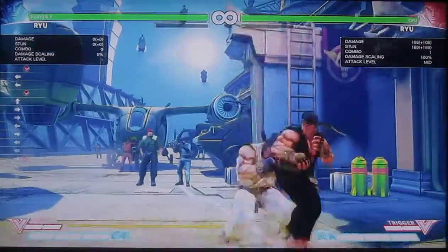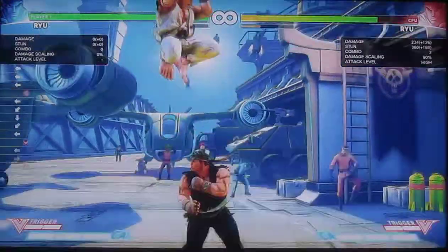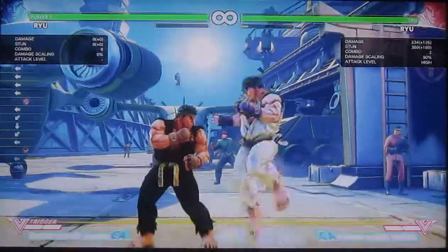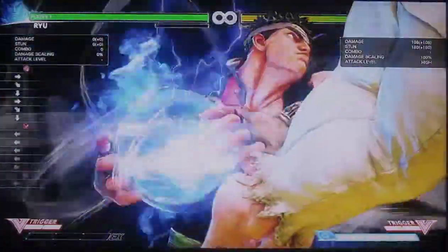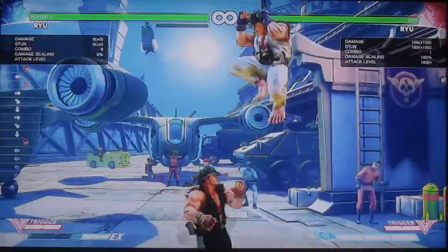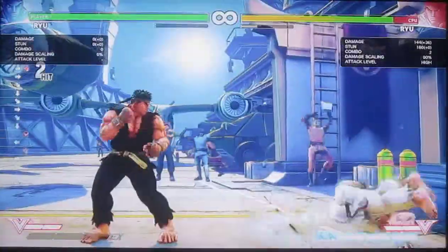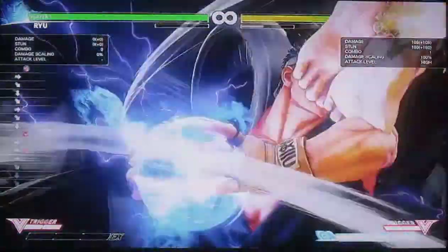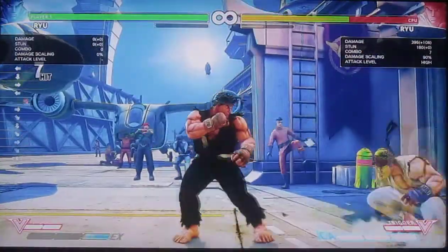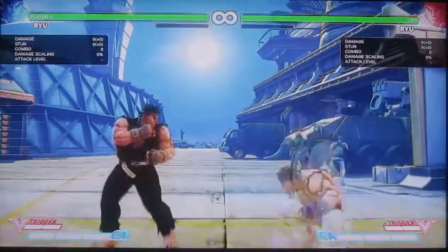Let's just talk about being optimal here. You can do that out of the corner as well, in case you were wondering. And you can also do a Super — you need the right distance for it to connect. Alright, so those are the conversions you can get from Crush Counter.